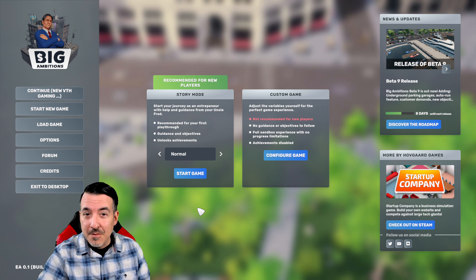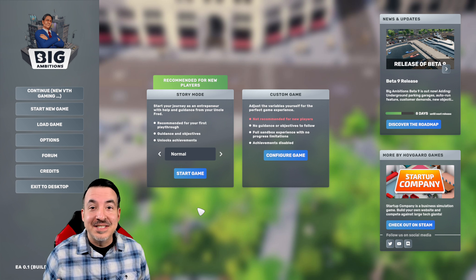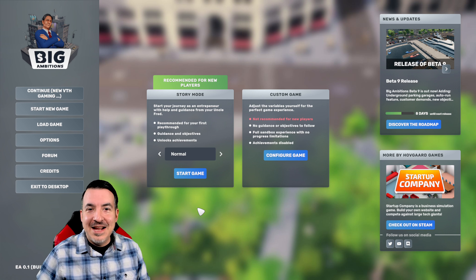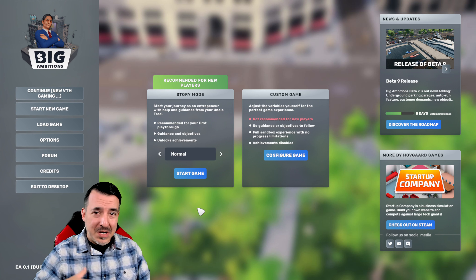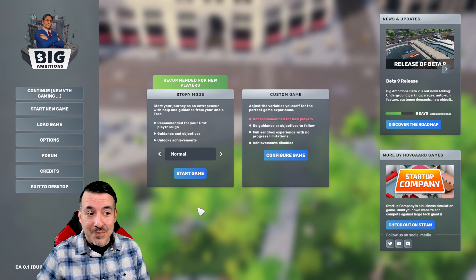Welcome back everyone to a first look at this game that I'm really excited about. It's called Big Ambitions and it's going to be released on early access on Steam in about a week. We're on March 10th. I'll put a link down in the description so you can check it out and wishlist it for yourself. I have been fortunate enough to get my hands on a beta of it and I just wanted to play through it a little bit. I actually recorded a first look yesterday as I was experiencing all of this for the first time.